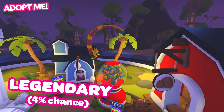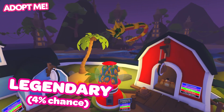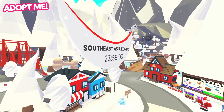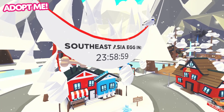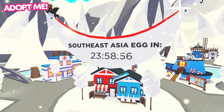Last but not least, the legendary naga dragon can be seen flying overhead — it's like it's straight out of a myth. The countdown for the Southeast Asia egg ends tomorrow, meaning you'll be able to get all 12 of these new pets from the Gumball machine in the nursery for 750 bucks.